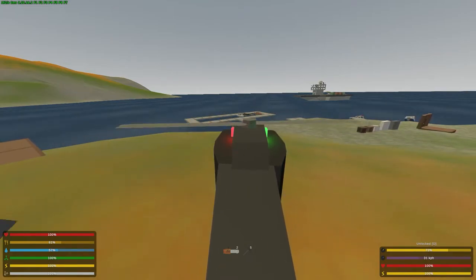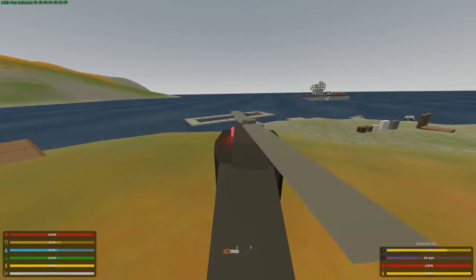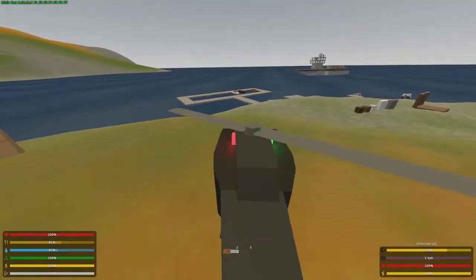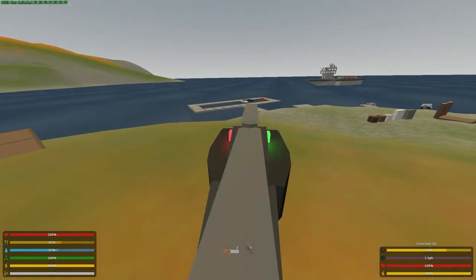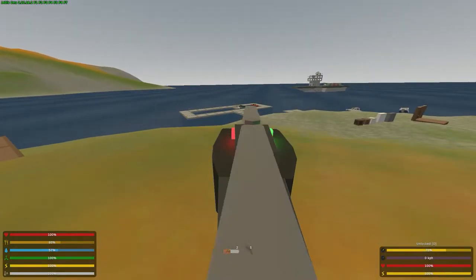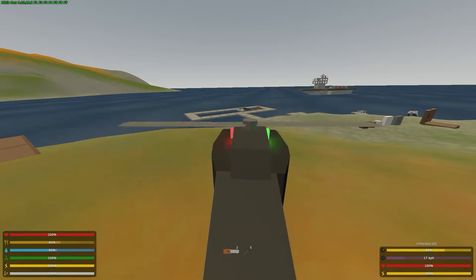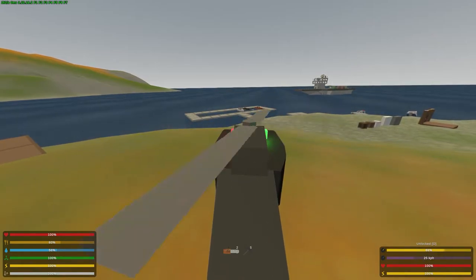W is going to increase your speed — you can see we're at 35 right now and it slowly starts coming down. If we get out and get back in quickly, we're back to zero speed. So getting back in resets the kilometers per hour to zero, which is great.